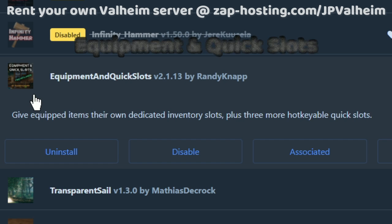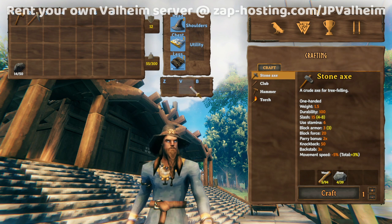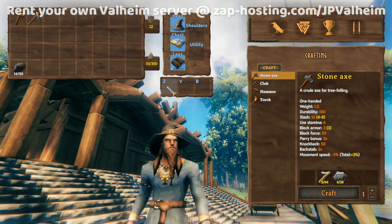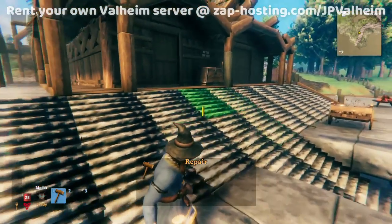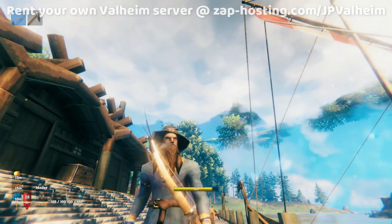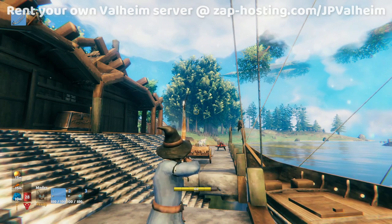The first mod we'll focus on is the Equipment and Quick Slots mod by Randy Knapp. This mod expands your inventory by basically putting your equipped items out of your inventory, so it adds this whole section where you can equip stuff which removes it from your inventory. It also adds three special quick slots. So if I put my hammer in Z and then press Z, I open up the hammer. This can also be used for potions, food, and many other things. Personally, my favorite way to use these Quick Slots is for arrows, because you can quickly change your arrow.